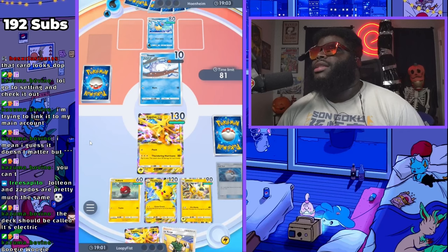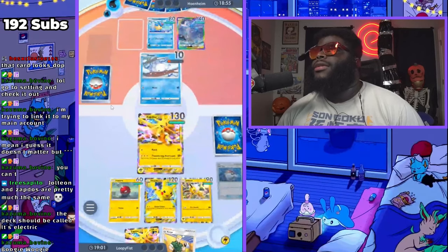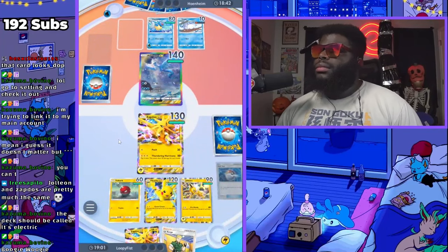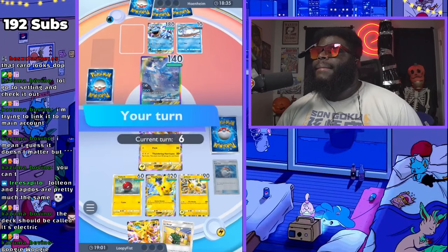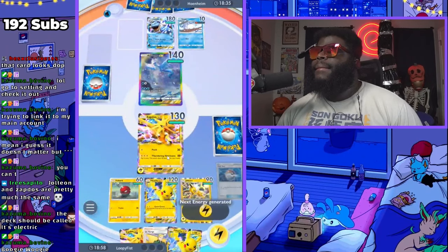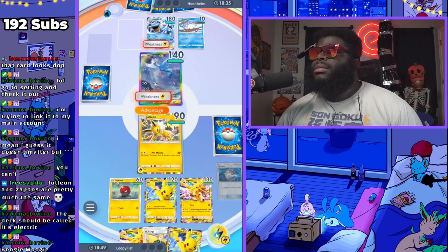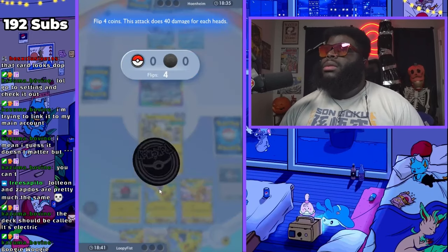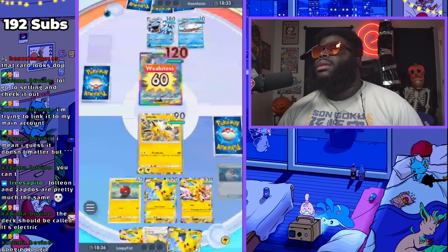I'm afraid of Blast Stars if he has it. I'm gonna use the Articuno EX. He'll ram my Zapdos probably. He's gonna go into Articuno EX — okay. Still can attack us though. I might be able to kill him with Jolteon next turn, we'll find out. Let's retreat, throwing in Jolteon. Everything is weak to this now. Come on. Wow — he got lucky, he got super lucky.